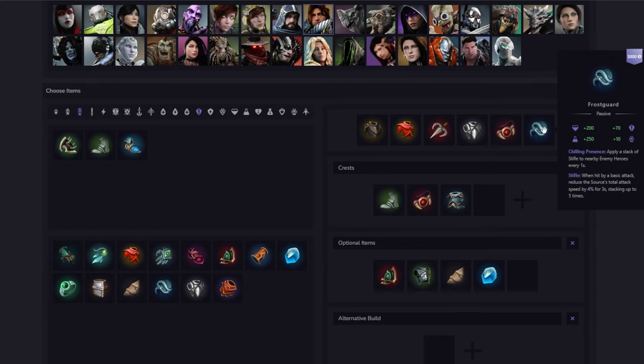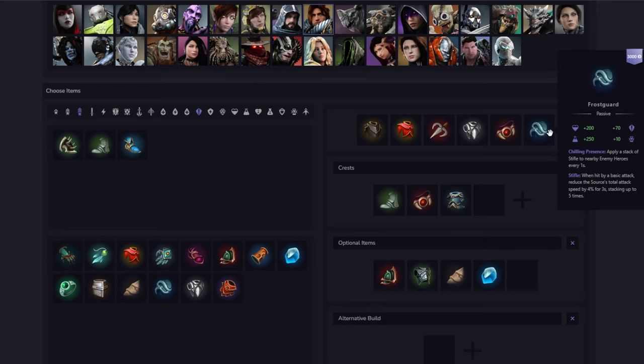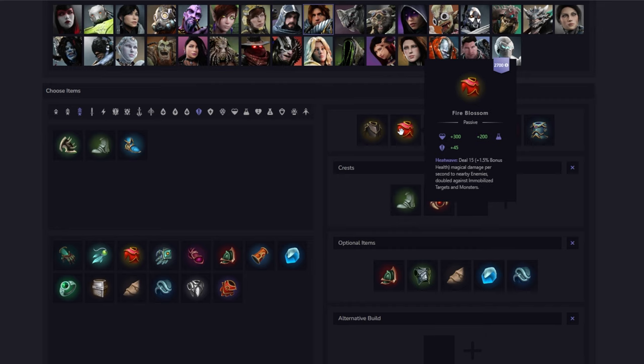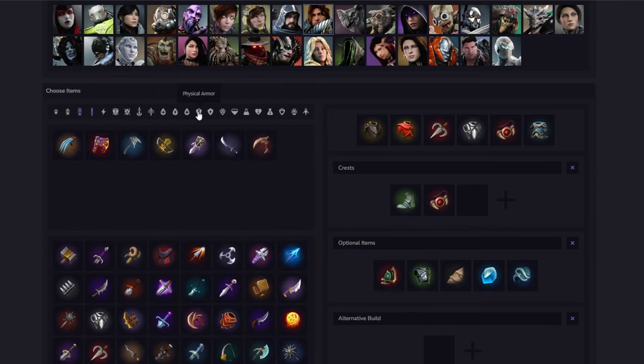Frost Guard is another great option on Graystone. Your whole job is to run at the enemy ADC, and when you get low you ult and buy as much time as possible for your team to kill the frontline. Frost Guard helps a lot by slowing their attack speed — if the ADC isn't doing damage to you, nobody is doing damage to you as Graystone. It's almost impossible for enemy mid laners to kill you except for maybe the Fey, probably the only character that can actually kill a Graystone because her E does so much damage consistently. In that case, just get Crystalline Curious in your last slot.